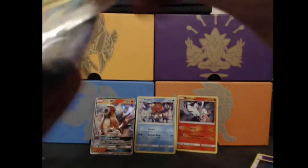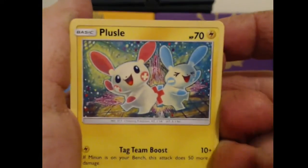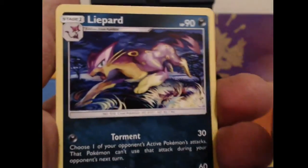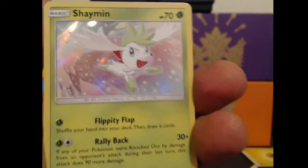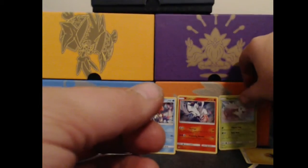Another Mewtwo pack here. Three from the back, flip out the Energy, flip it around. We've got a Plusle, a Buizel, Totodile, Torkoal, Pikachu, Electrode, Lyapard, a DCE. Our Reverse Holo is a Super Scoopup, and our Rare is a Shaman Holo. A nice-looking little Holo. Let's put that to the back and keep on going.